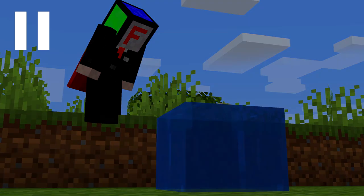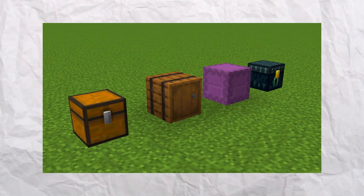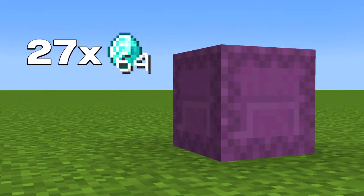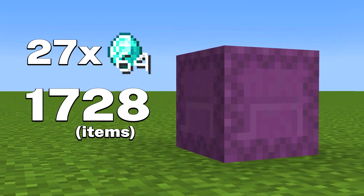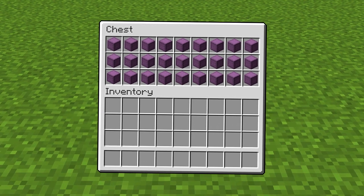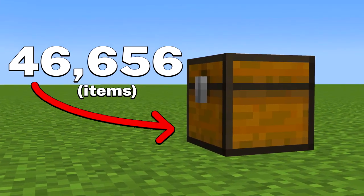But let's save the physics for later in the video — we still have some more mechanics to explore. What is the single best storage item in Minecraft? Maybe it's the shulker box, because it can store 27 stacks of items, which is exactly 1,728 items in total. Or maybe it's the chest, because you can store 27 shulker boxes inside, meaning you can store over 46,000 items in total.